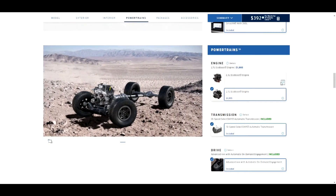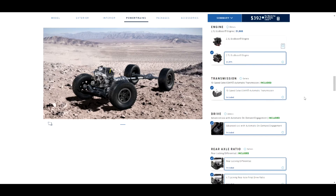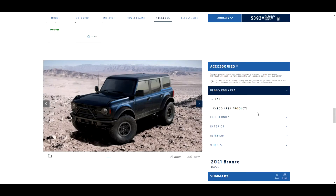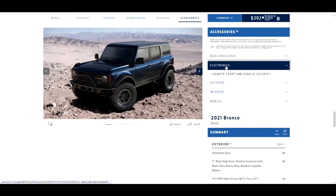V6s are always better than four-cylinders, and V8s are always better than V6s — that's just how it breaks down. We get the 10-speed SelectShift automatic transmission, which is very nice. Of course we already have the Sasquatch package added in.